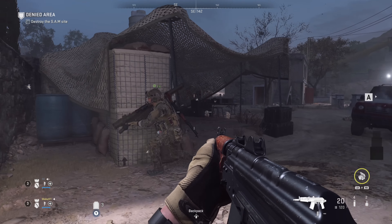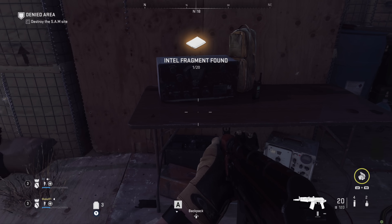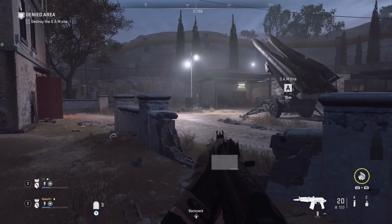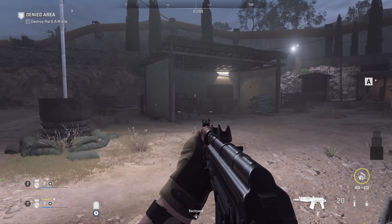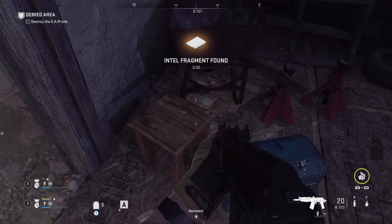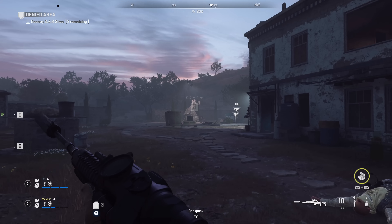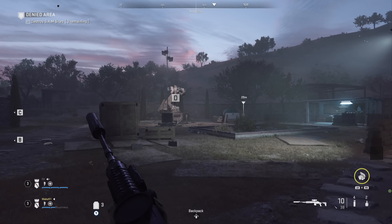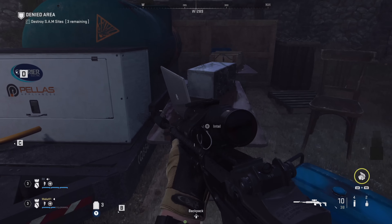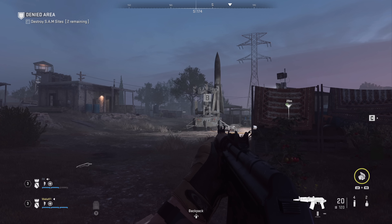The next mission we're going to cover is Denied Area. We are at SAM site A and you'll be able to find two Intels here, both pretty close to the SAM site itself — one as you enter the base to the left, and one a little bit further. Keep in mind I'm only showing 20 Intel fragments, so there are 13 on this mission I don't show. At SAM site D, very close to the SAM site itself, there's a laptop and you'll be able to find the Intel.